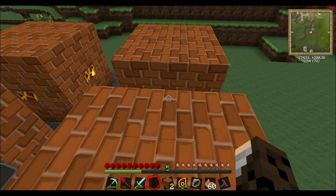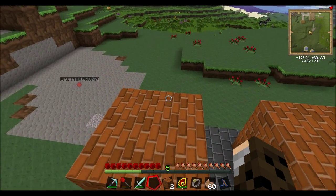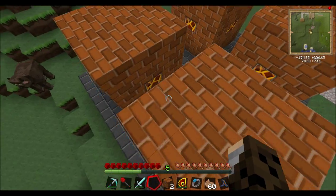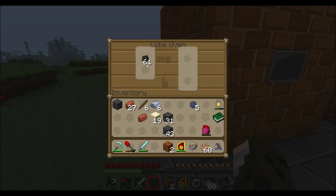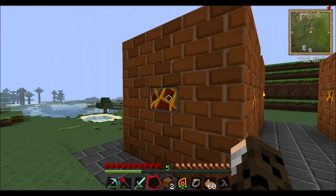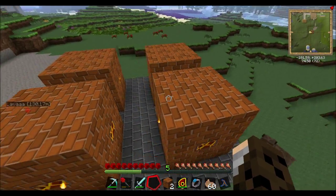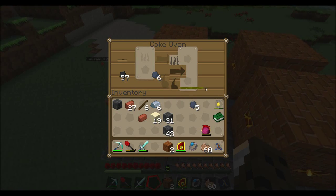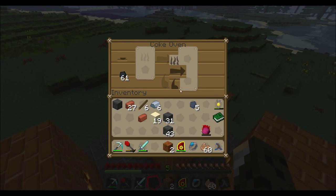The coal burns away to something called coal coke, which is basically another fuel source. You can use it again and again — it's a little bit more powerful than coal and it can be used for a lot of Railcraft-related things. I'd already had three coke ovens set up, so I'll go ahead and shove the coal in there. You can see it's started burning — you'll want a few of these just so it becomes more efficient.